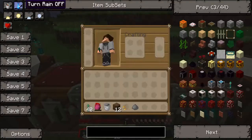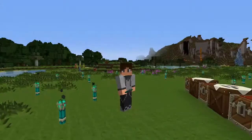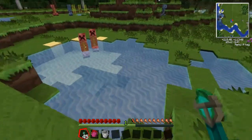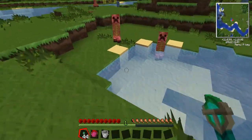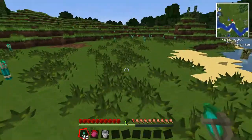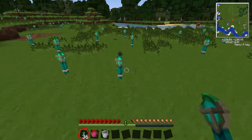We now have somewhat creeper-proofed our little base, which is very good. Anyway guys, that was the Interdiction Torch - it's very useful. Use them for protection. They can be expensive, but if you think about the consequences of not using them - for example a creeper coming in and blowing up your really expensive stuff - it's not really that big a deal anymore. It's a good deal for complete protection.